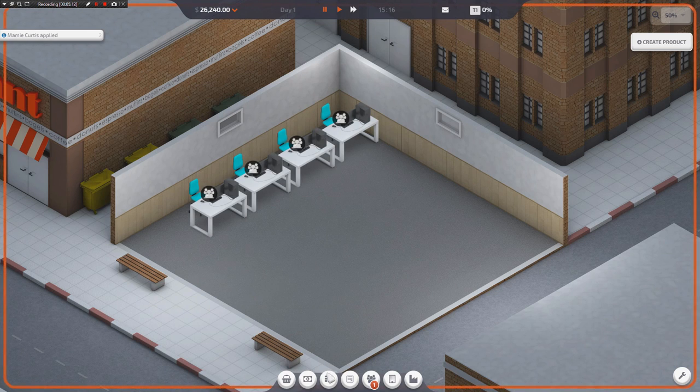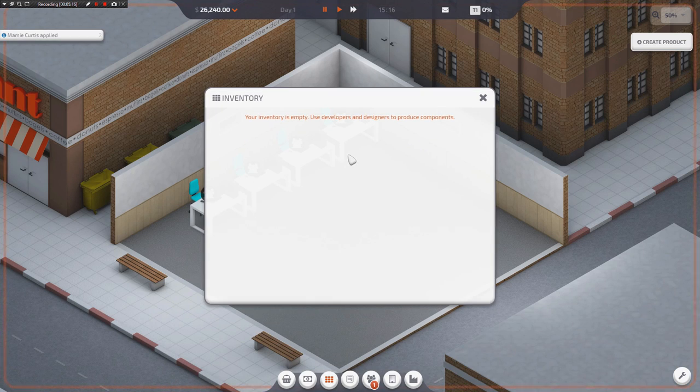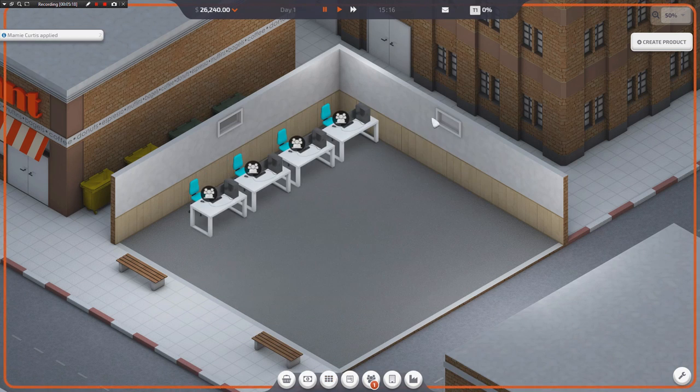It makes it all feel like loot, essentially. Like every single time you create something, it just goes into your inventory. We know that it symbolizes like a brick of encryption code or SMTP or whatever else, but in game it's just like a piece of loot that you now have that you can sell to developers. I kind of like that. I think that was an elegant way to fix that.